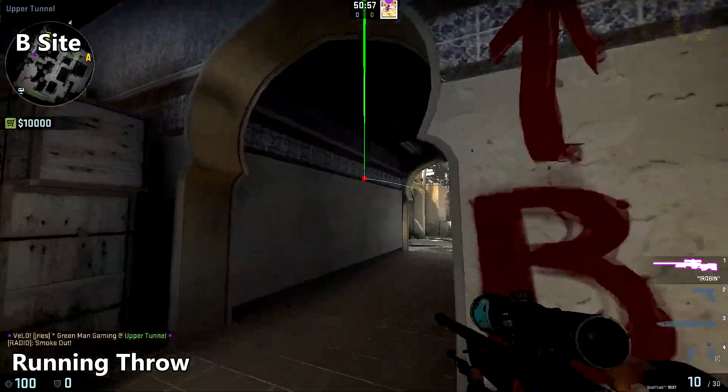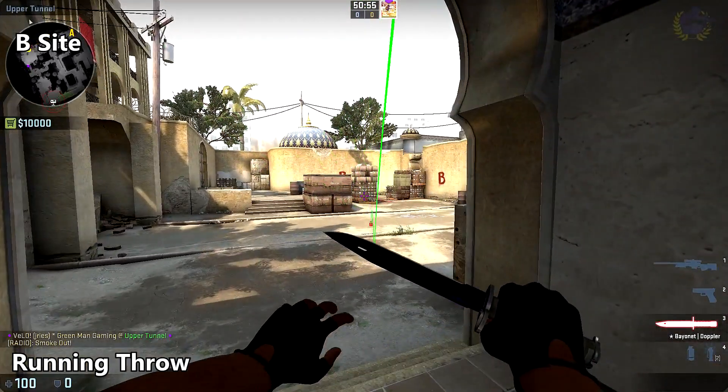To smoke off B sight, simply do a running throw against the middle of the wall and it will land here.